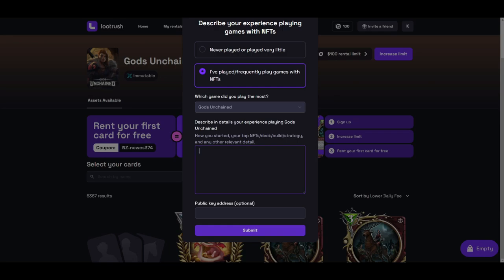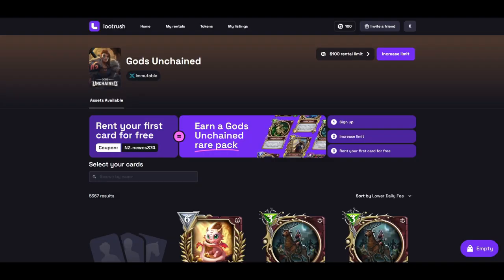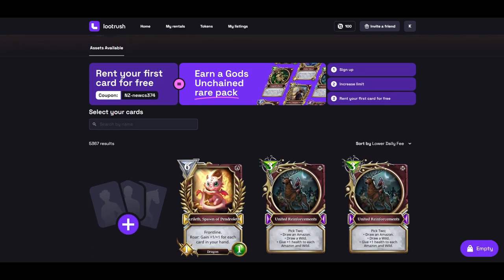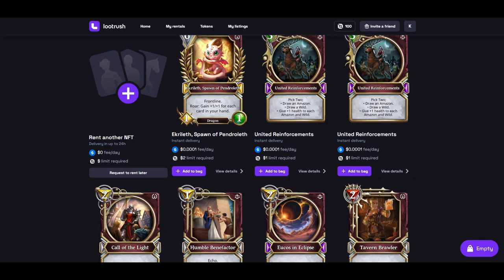Then it wants you to give them your key, which is optional. But if you plan on connecting your wallet, I don't see why you wouldn't — you would just submit it. It gives me an error when I do it this time, but I've already done it. Then you come down here, and I have a whole video on how to rent with Loot Rush, so I'm not going to go over that.